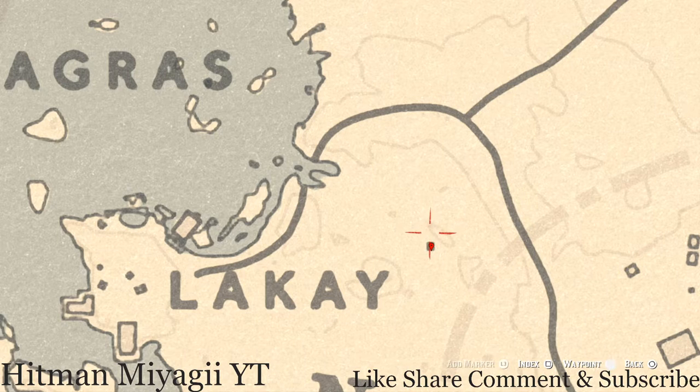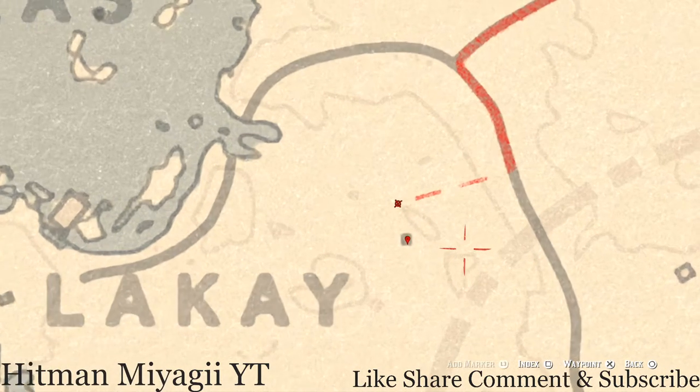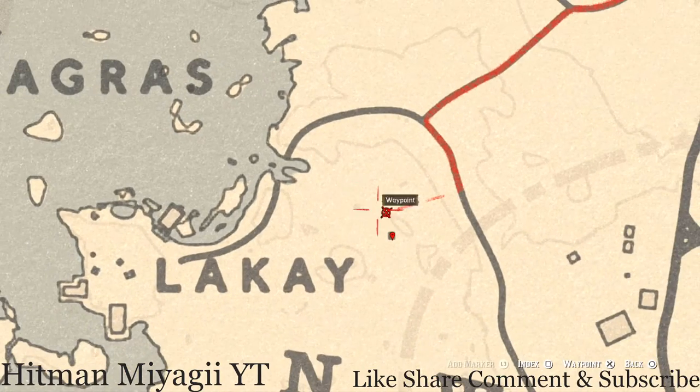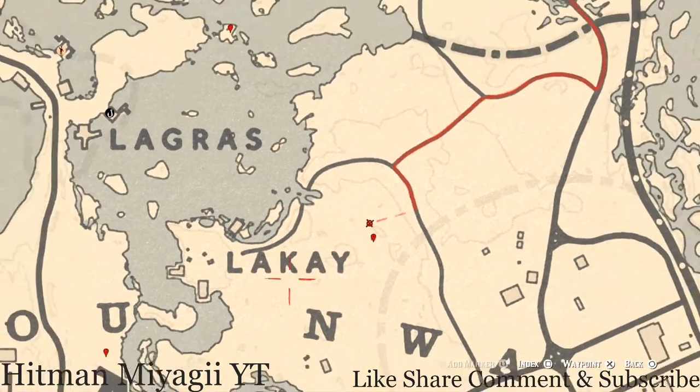There is a cardinal flower like right behind the house somewhere back here, so make sure you guys go get that as well. It's right at the tip of that circle, so you can grab that while you're out here looking for things.